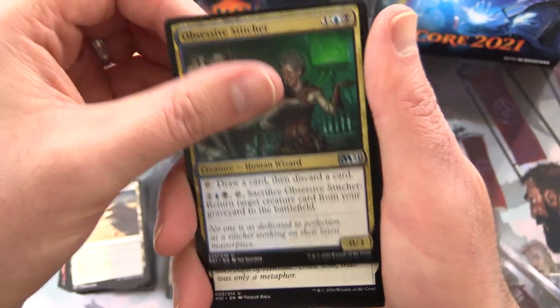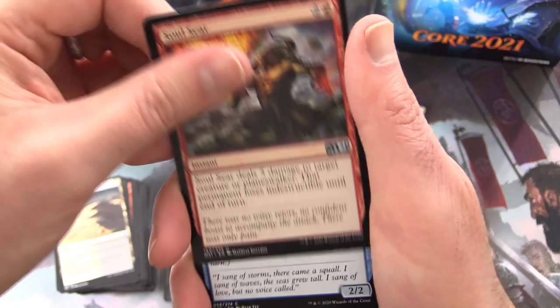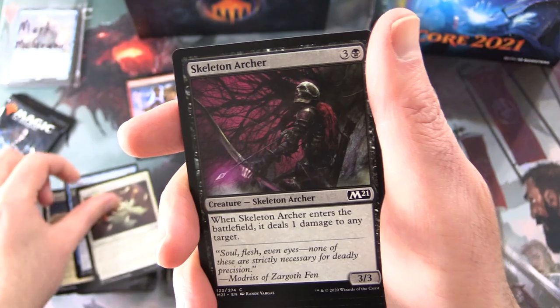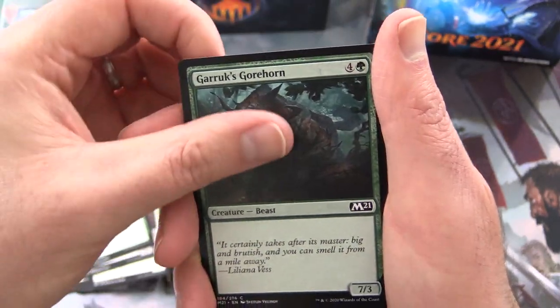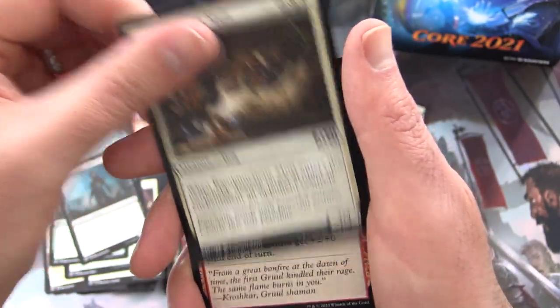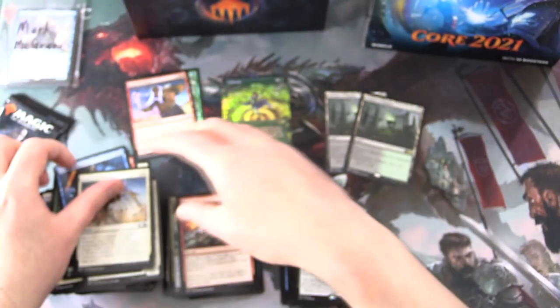Uncommons: Obsessive Stitcher, Angelic Ascension, Soulseer. Commons: Mistral Singer, Anointed Chorister, Skeleton Archer, Return to Nature, Garruk's Gorehorn, Walking Corpse, Rambunctious Mutt, Burn Bright, Frantic Inventory, and Feat of Resistance.